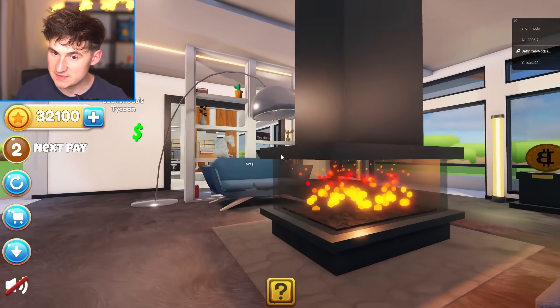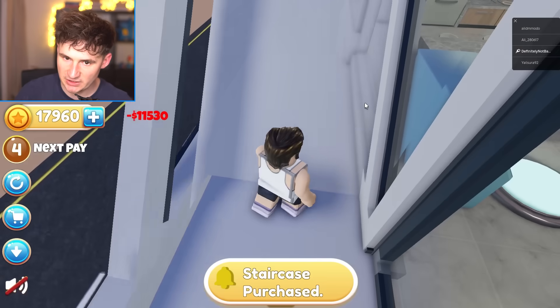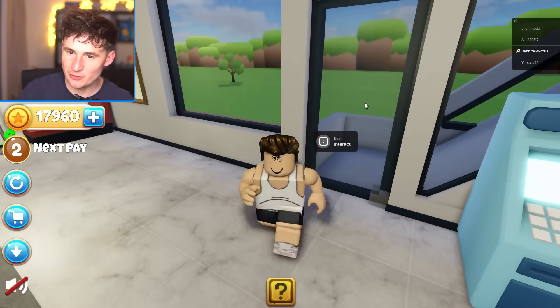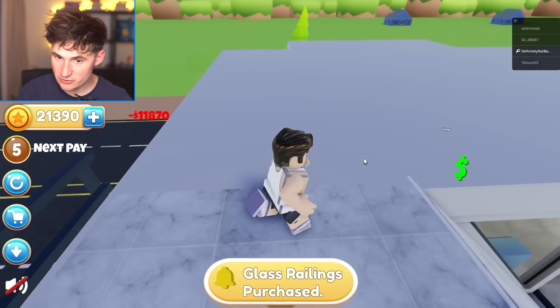Very cozy fireplace with a 360 view. And another balcony. Staircase. Wait, dude, we have to go outside just to reach the third floor. I don't know if this design is good. It's very humid. Glass railings on the third floor. Okay, I like where this is going.